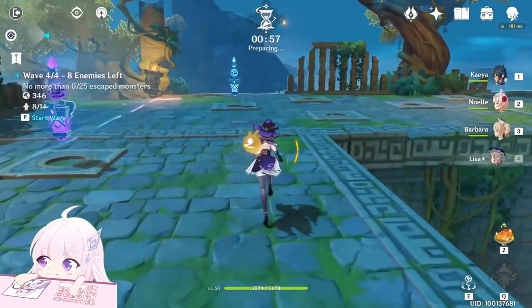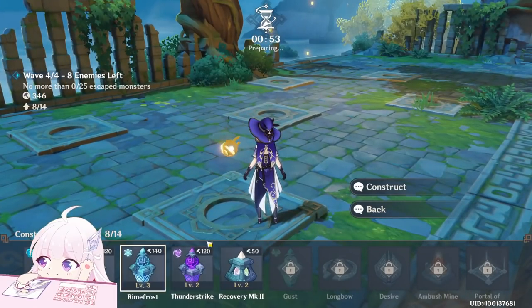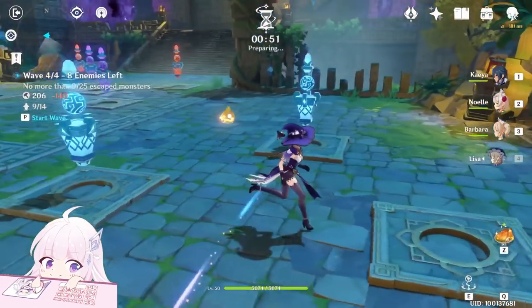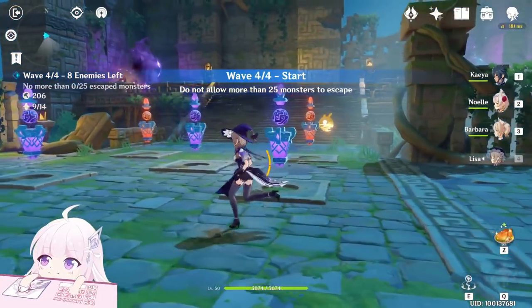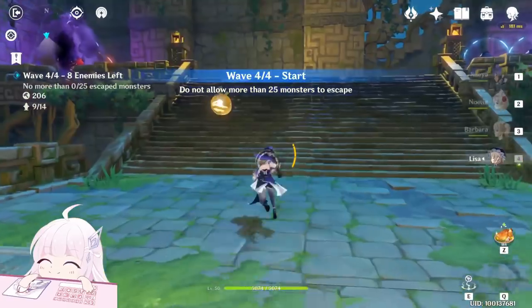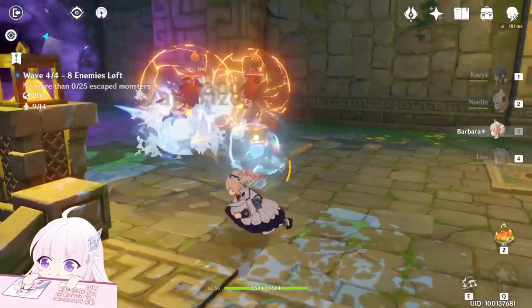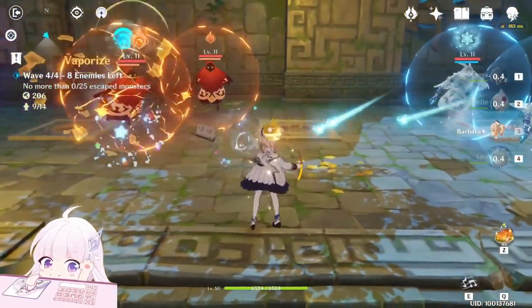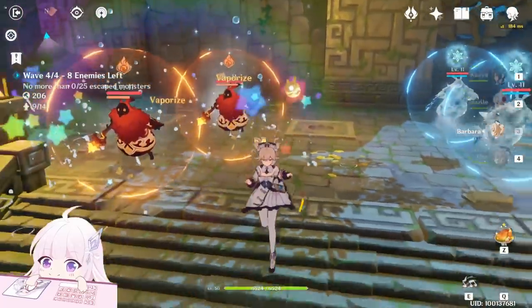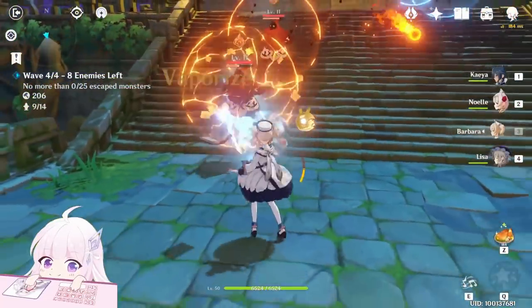For those ones, Cryo is the best against Hydro Abyssal Mages. Now just go. You can also use Barbara, for example, to break the shield — or if you have Childe.